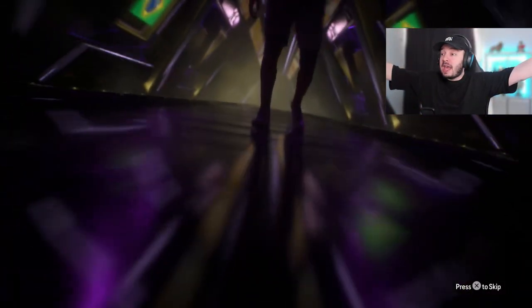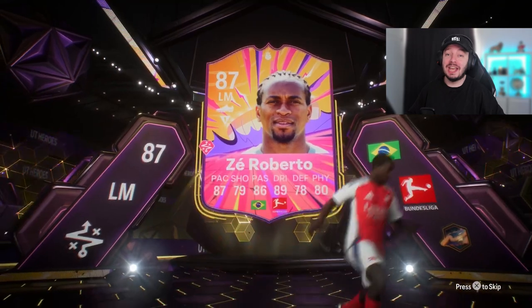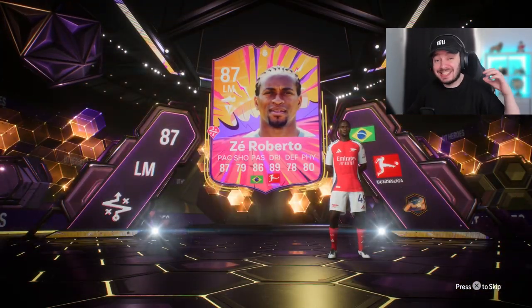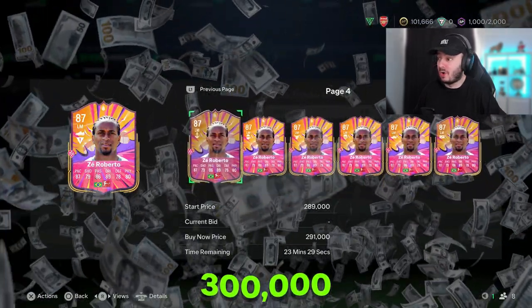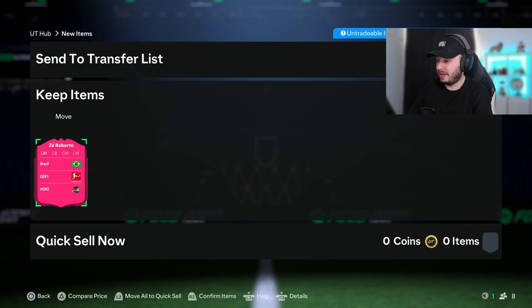Zay Roberto! That's big — he's like 400,000 coins or something. That is so sick. The funny thing is I packed him as well from nine wins on my main account the exact same week — that's crazy. Obviously he didn't play for a team that Henry played for, but how much is he still? He dropped quite a bit in price, but he's still around 300,000 coins. That is a big W. That is really good.